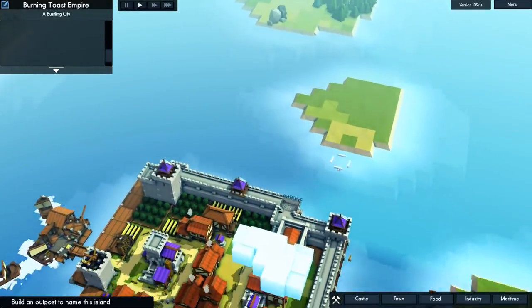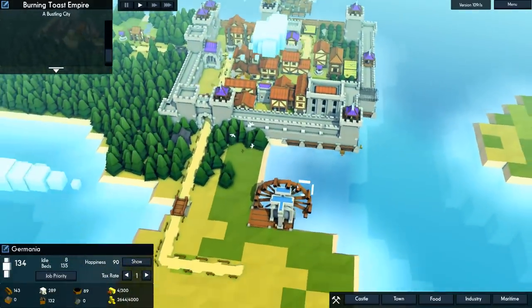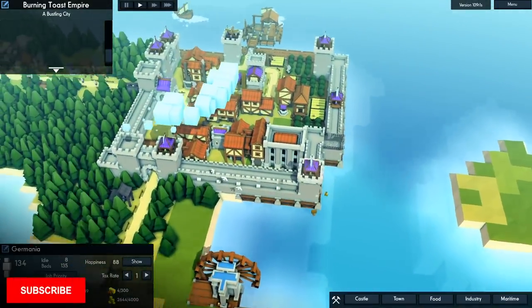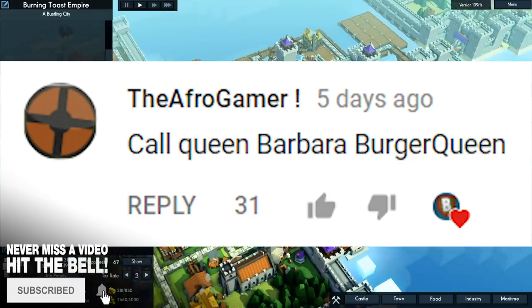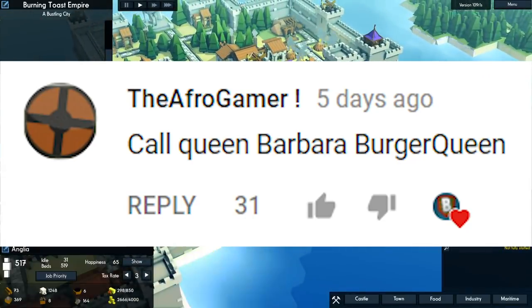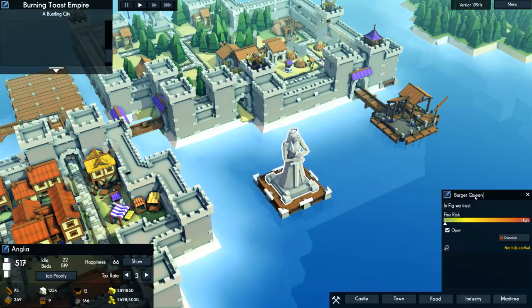I think the wood is mostly coming from Germania. We need to start sending those resources here. I'm gonna make a unique dock. Where's the stone? Way over here? I guess we could use this. Now, Afro Gamer was saying: change Queen Barbara's name from Queen Barbara to the Burger Queen.